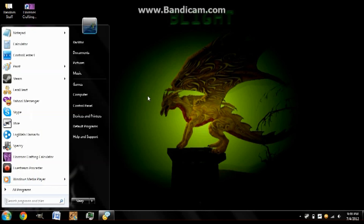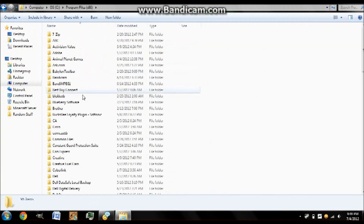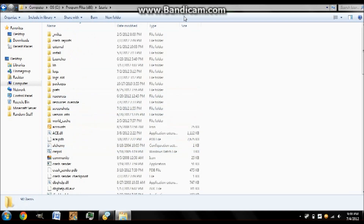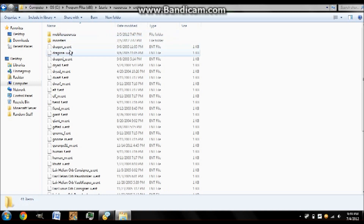The first thing you're going to do is locate your Istaria root folder. Mine is in Computer, OS, Program Files, M86, then Istaria. It might be different if your version is old — it might be called Horizons, because that's what it used to be called. Anyway, click here, open your Resources folder, then go to Entities, Characters.